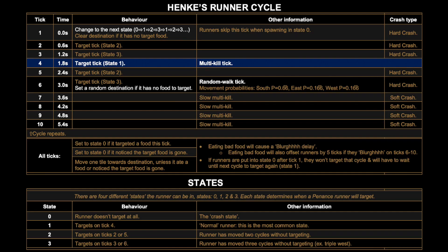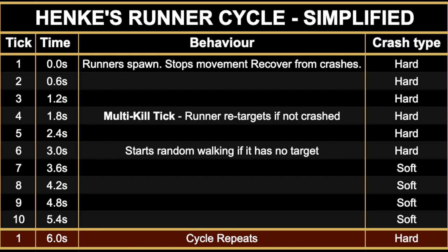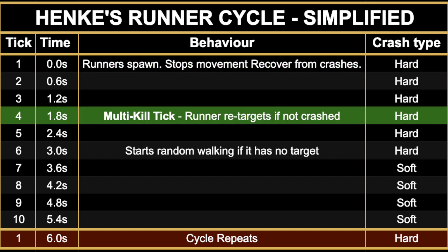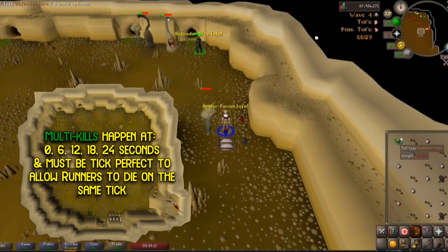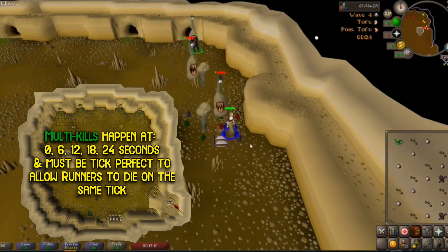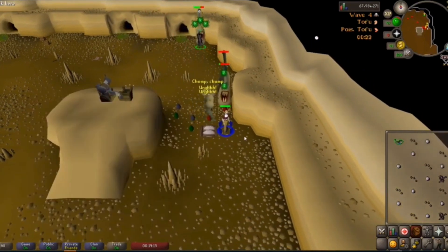Now let's look into the runner cycle itself. There are three key ticks. Tick one is the tick all runners spawn on, and also the tick where they change states to recover from any crashes — most notably changing from state zero to state one. The next tick of note is tick four, the multi-tick or targeting tick. Although multiple things can happen in a tick, they don't happen simultaneously — all runners may target during tick four but they do so in an order.